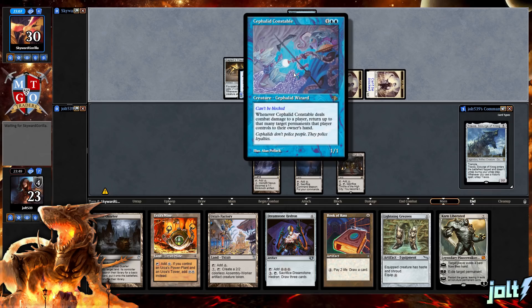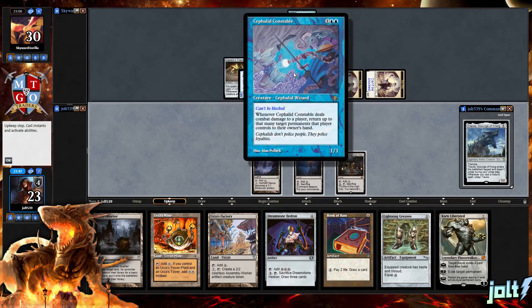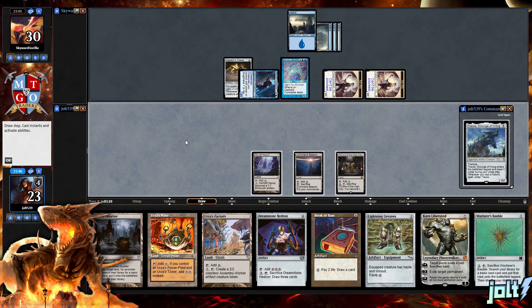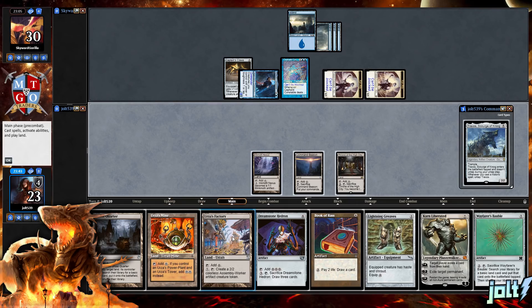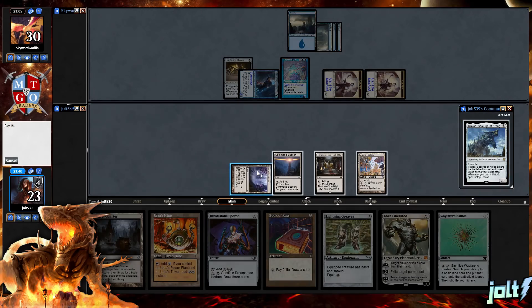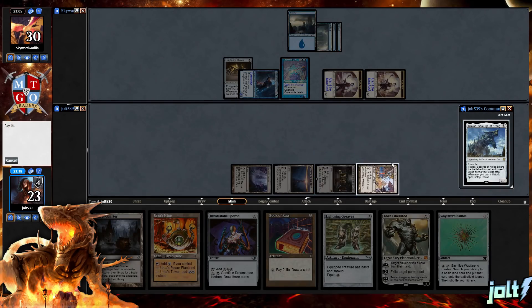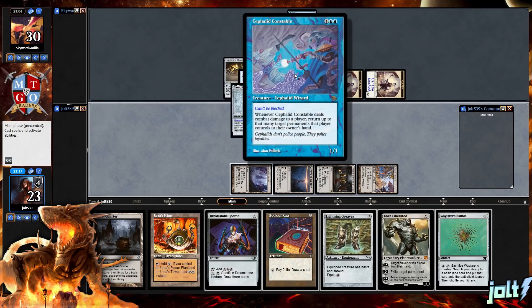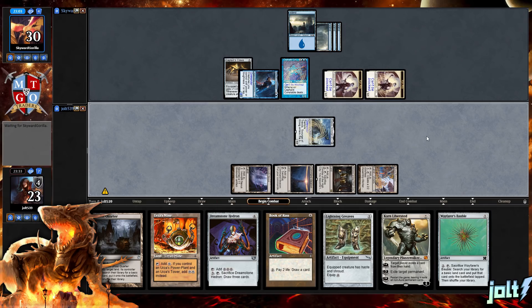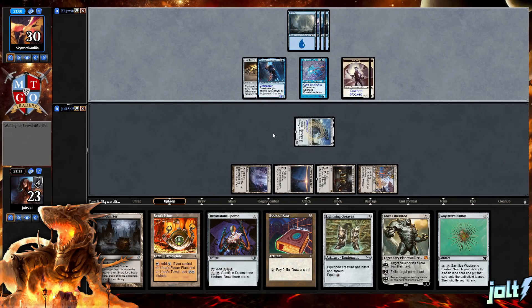When Traxos deals combat damage to a player, return up to that many target permanents that player controls to their hand. So we've got ourselves a little bit of a clock with that Coliseum. Let's go Urza's Factory. Let's see if our opponent wants to bite on Traxos. We can get down Traxos and that'll be a great thing — they can go for the Constable, and we can keep making land drops. We can get down Traxos again, untap it, and if we run into something like Ancient Tomb, we can get in for some Commander damage.